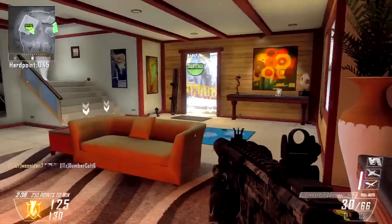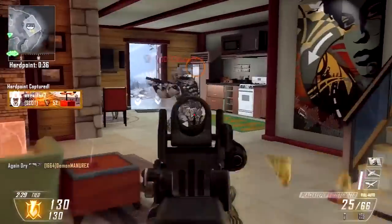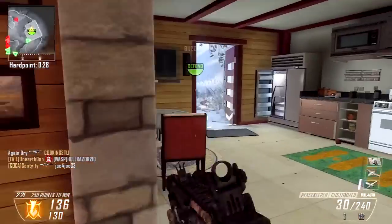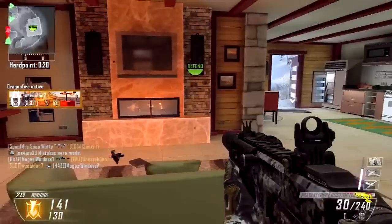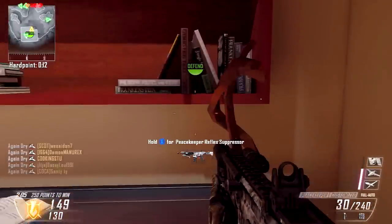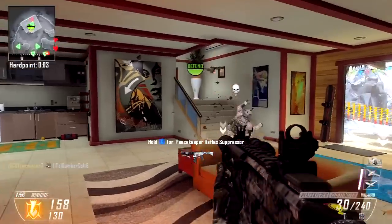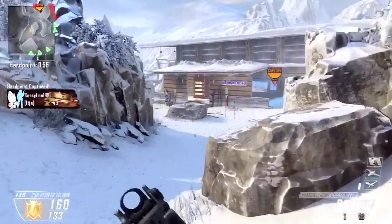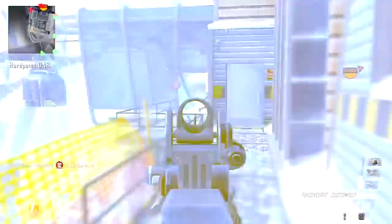Speaking of play styles — this is my personal opinion — I felt like I had to be slightly more careful and slightly slower than when using other SMGs, just because my run speed is slower. So if I got into a sticky situation I couldn't run away as easily. But I wasn't as careful as I'd be with an assault rifle, so there's definitely a difference in play style between the Peacekeeper and a regular SMG, though it's not nearly as different as the gap between an assault rifle and an SMG. It's a great gun if you're transitioning between the two classes, since it requires only a slight play style adjustment without taking you completely out of your comfort zone.